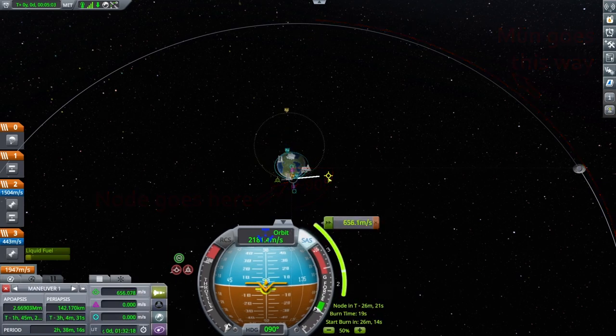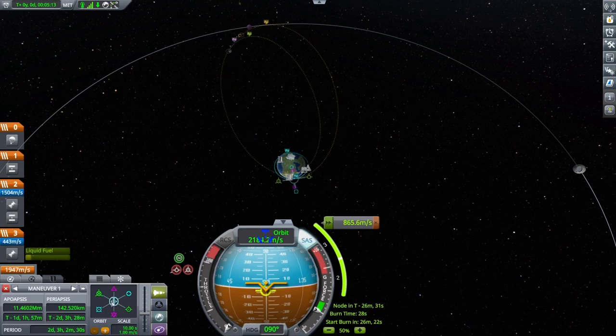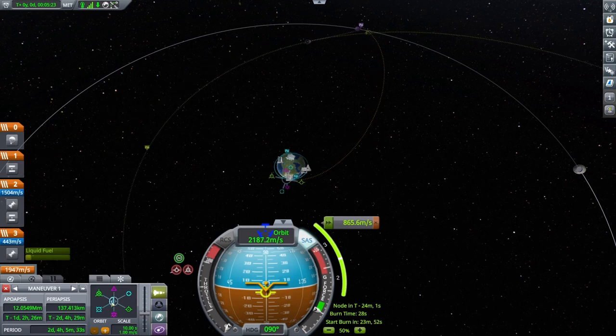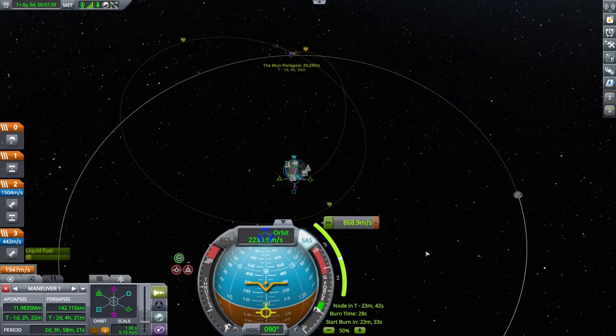Add prograde velocity until the plot reaches Moon's orbit and an encounter appears. If no encounter appears, adjust the position of the Maneuver Node. You may need to move your encounter to the other side of Moon to achieve the desired outcome. For best results, use the Maneuver Tool in the lower left of your HUD and adjust the slider for better precision. Your target for this mission is a Moon PE altitude of 30 to 60 kilometers.